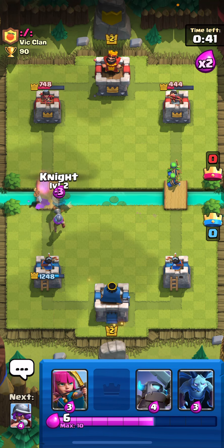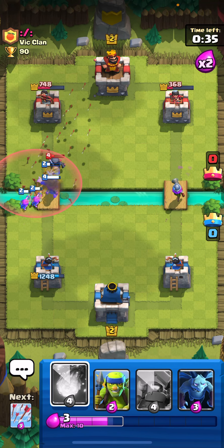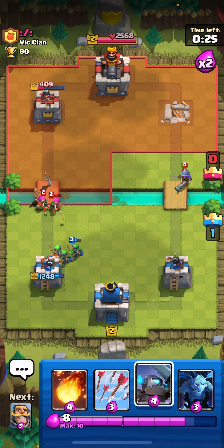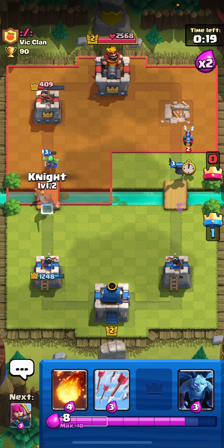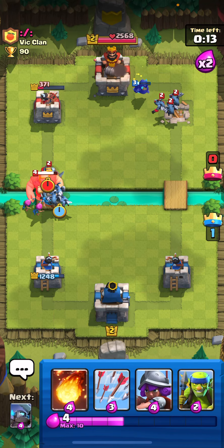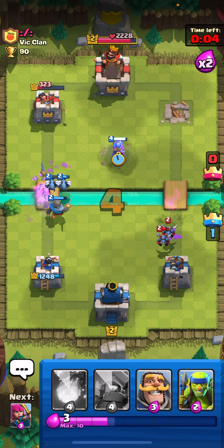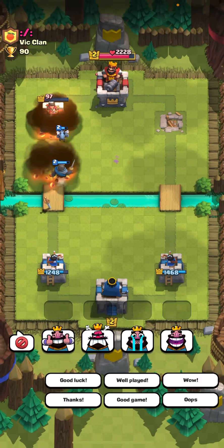Right now I'm going to push the left side and put a Musketeer on the right to distract. I'm probably going to get both towers. We got the right tower, which is good. We can put our Mini P.E.K.K.A. to kill the Musketeer — I'm pretty sure it one-shots. Yep, it one-shots. Nice. We can put the Knight, the Archers, the Minions. He's probably going to Arrow all of those. We can Arrow their troops. We can put our Musketeer at that pocket so she's going to shoot the tower, and we can Fireball. We didn't get the tower. Good game.